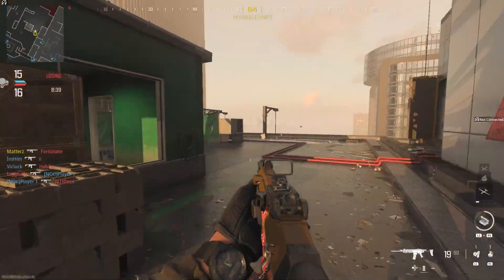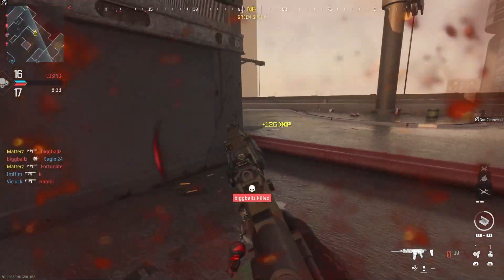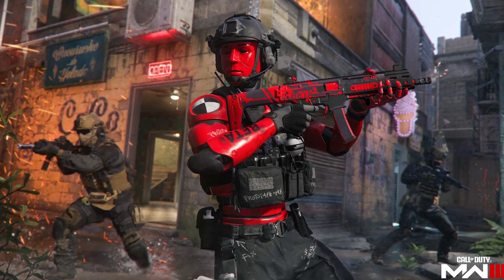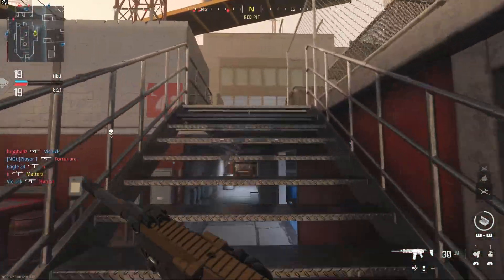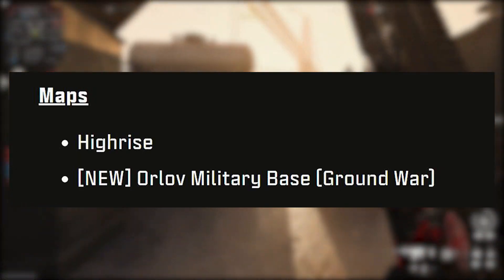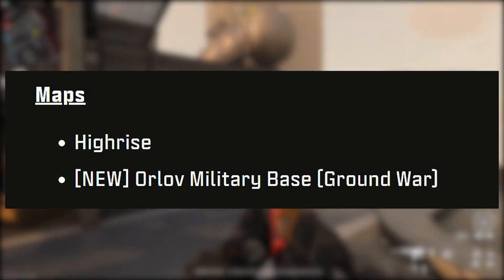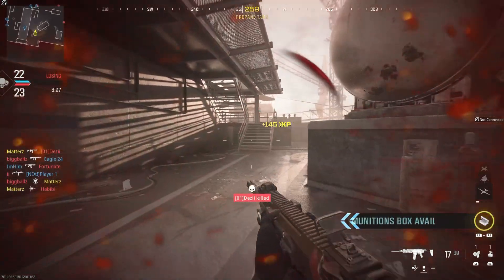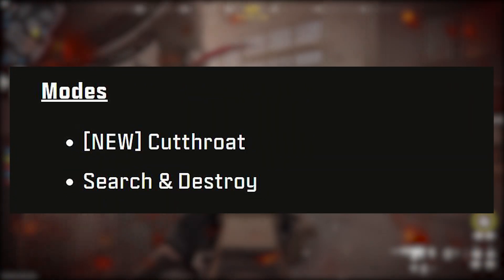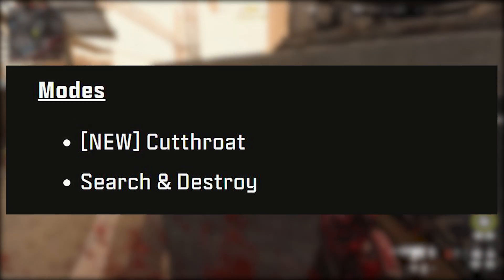For the update, a lot of big changes. The level cap has been raised to level 30, and at level 30 you can get that red beta operator skin a lot of people are going for — you'll be able to use it in the final game when MW3 launches on November 10th. We also have the introduction of High Rise, which I'm very excited for, plus Orlov Military Base, a new Ground War map that's a POI from the Urzikstan Warzone map. For modes, we have the 3v3v3 mode Cutthroat and Search and Destroy.